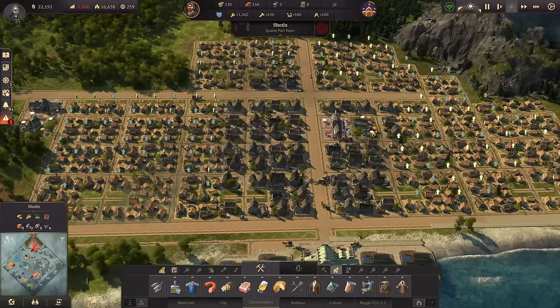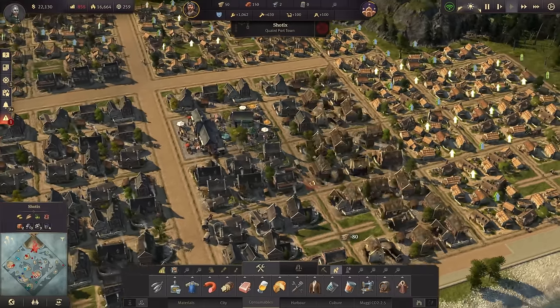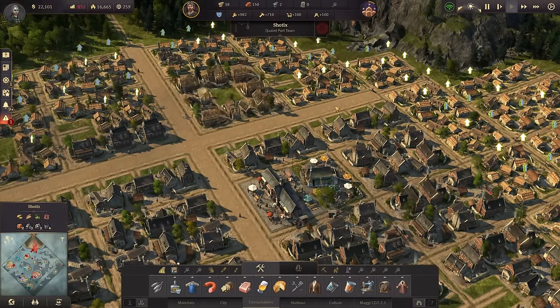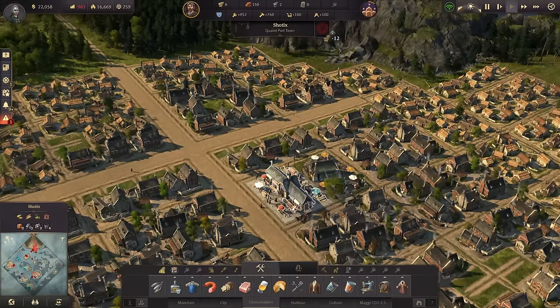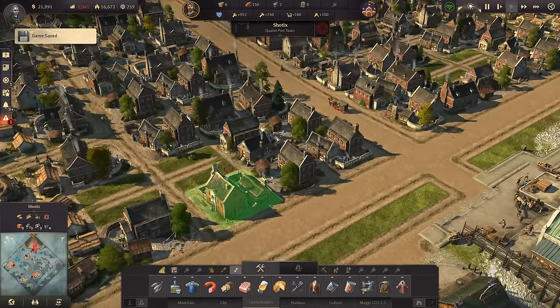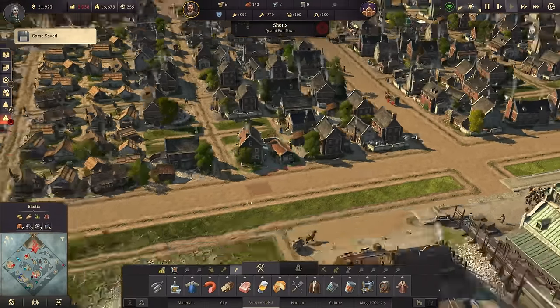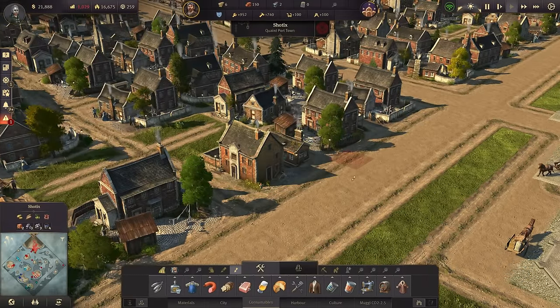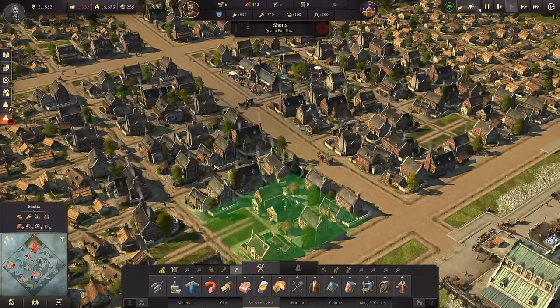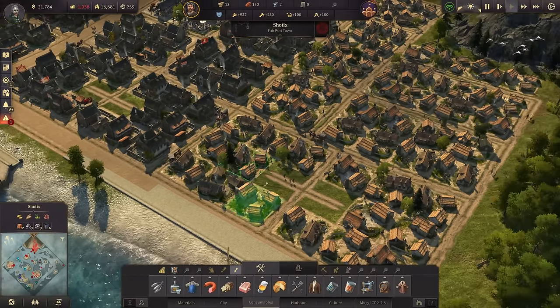In Shotix, let's go ahead and have the next buildings upgraded. We have 1,200 farmers available so we can really upgrade more - we need those workers. As I said, all these cities have different types - different living types. Shotix is perhaps going to be a bit more rustic looking. Let's go ahead and add another special flavor to this whole island.